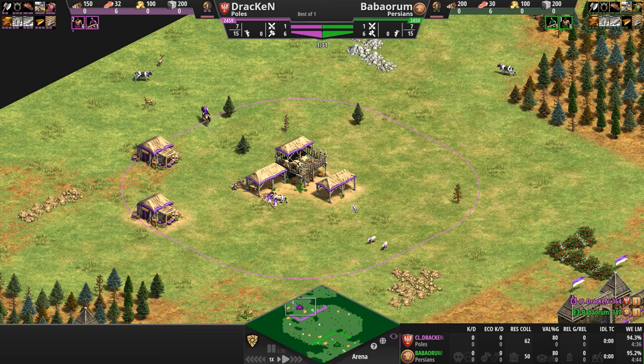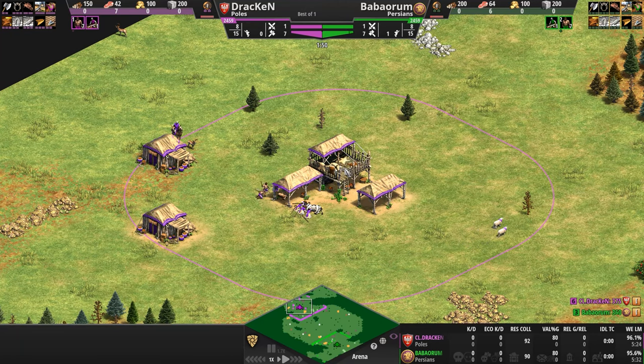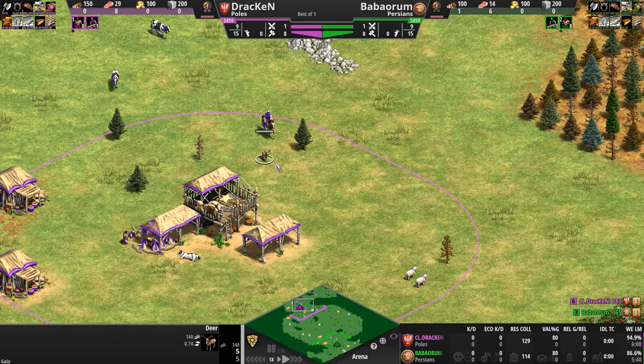The Poles — a civilization that focuses on their cavalry. If you're in the mood for something light, the Pole scout line units come with a small attack bonus against archers and can be upgraded to do trample damage, which can be very helpful in the late stage of the game. The Poles are one of only two civs in the game to have their Hussars replaced with Winged Hussars.